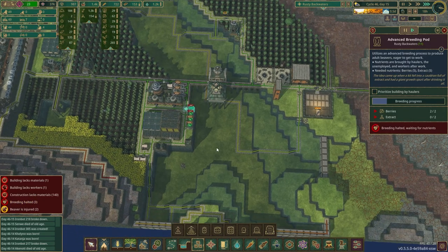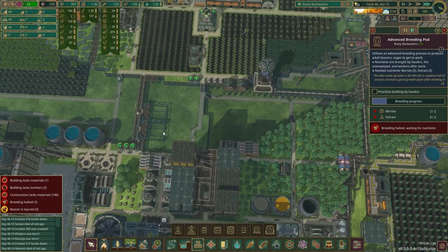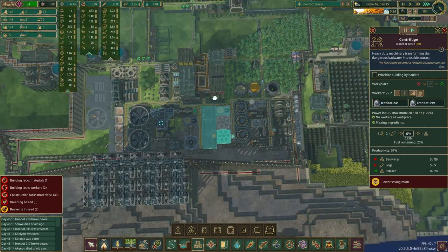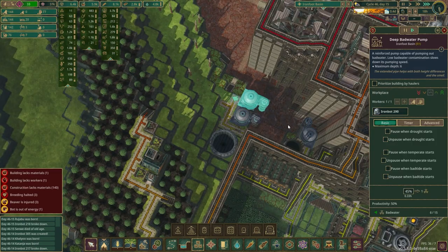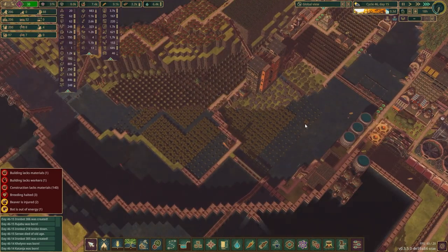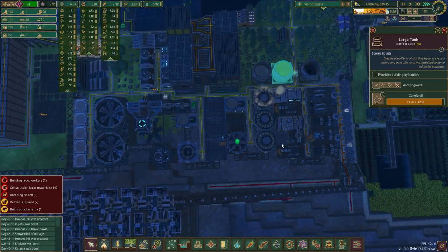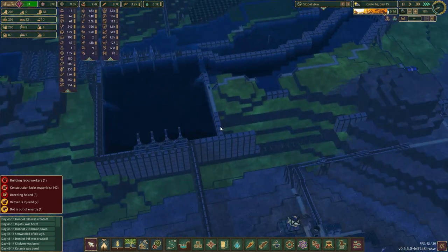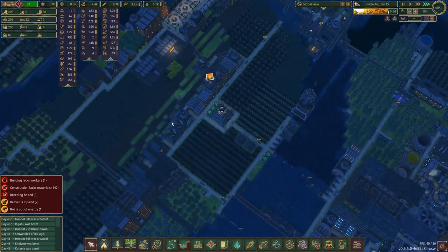Flooded buildings, breeding halted. It doesn't have the extract — another reason they have another centrifuge up and going is all of my breeding now picks extract. Come on, pumpers — I need you to get that bad water. Asking a lot of all of you. 800 metal, consuming grease pretty well, canola oil is pretty high. Might give myself a little bit of a time skip to see where they end up.